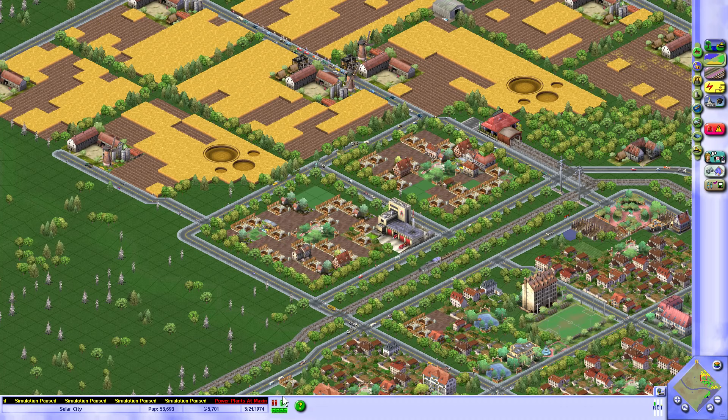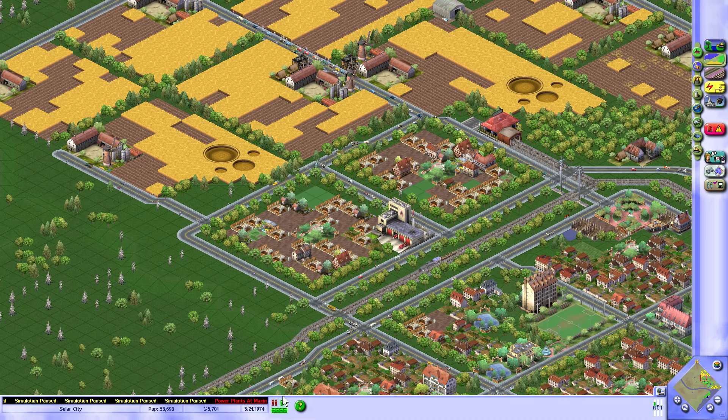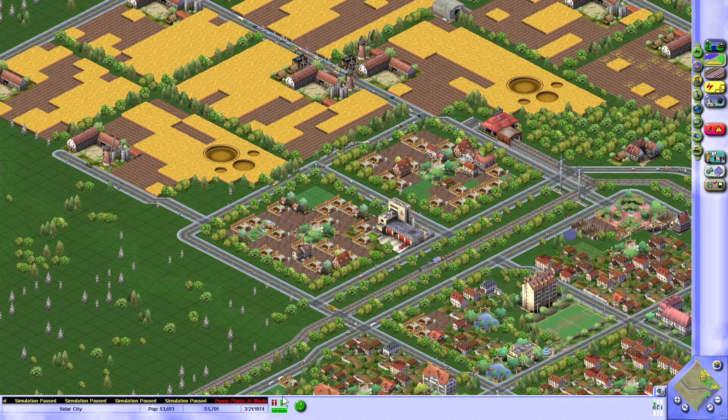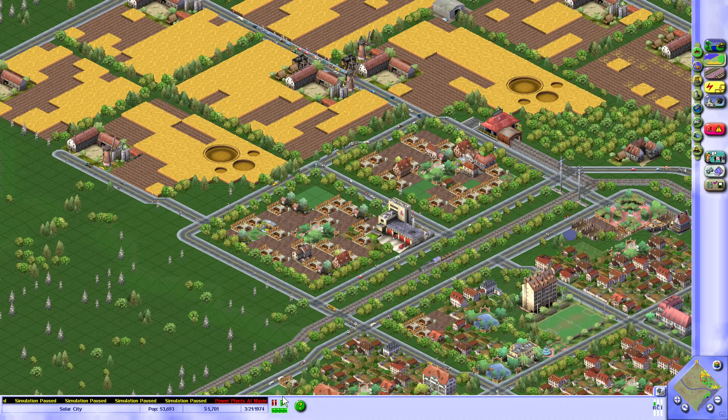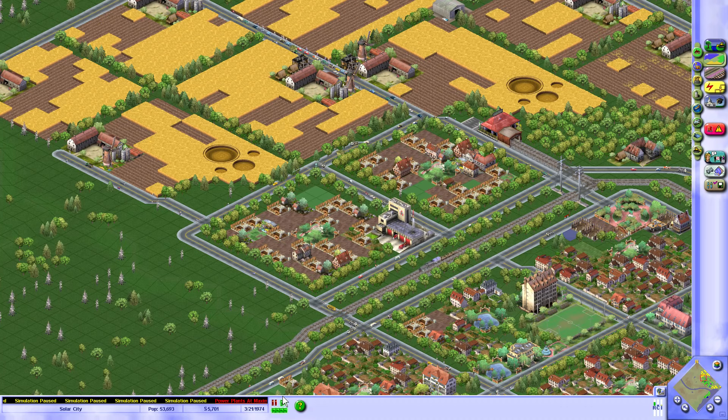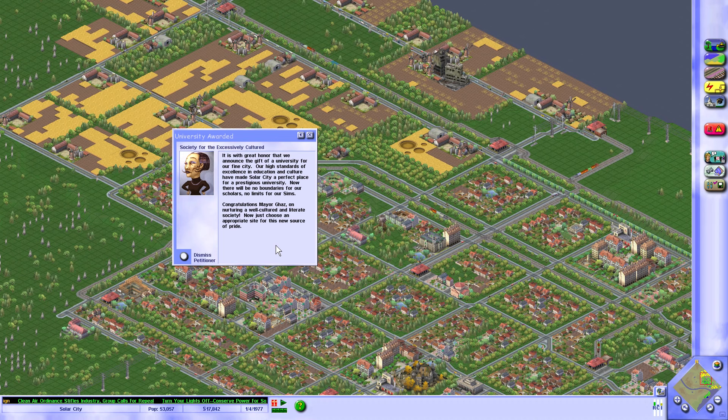Turn off your lights and conserve power. Someday we'll flick the light switch and the light won't be on. This ordinance is complete foolishness — spending money to tell people to turn off their lights. Perhaps we should tell them to breathe as well or eat. Tourist promotion. University awarded — with great honor we announce the gift of a university and our high standards in education. Good, we got that now.